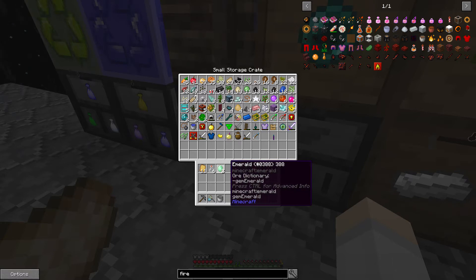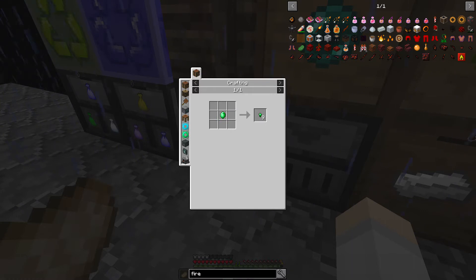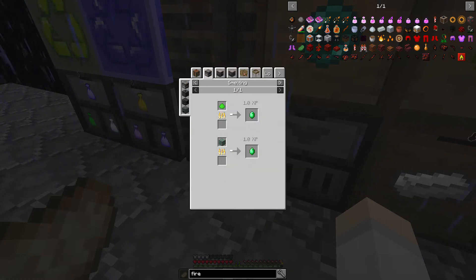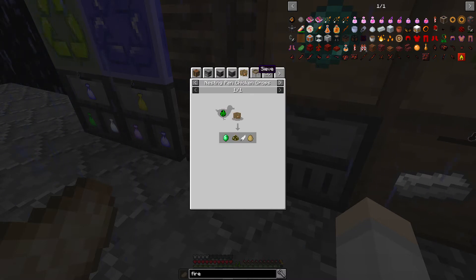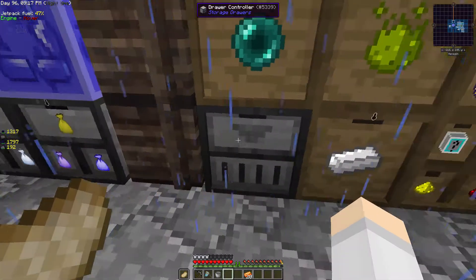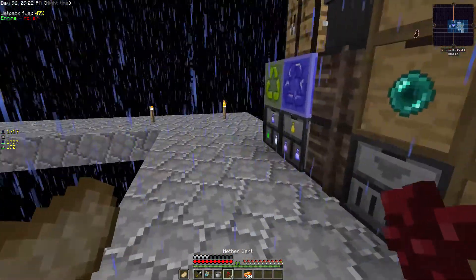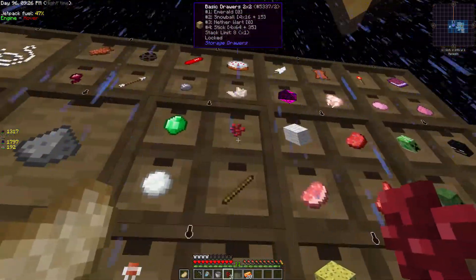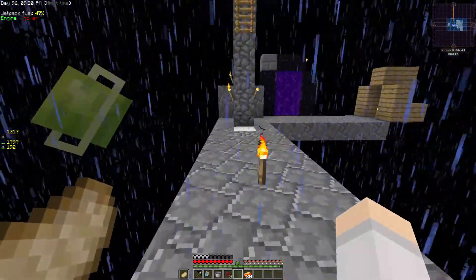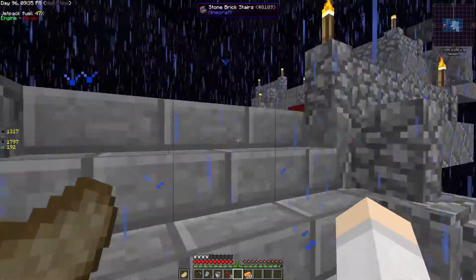How do we get emeralds? It's an ore I suppose. There's chickens - oh we can put gravel through diamond mesh. I might even have some nether wart. There we go, that should be enough. That's all I have. Well, I'll plant some of this stuff as well. Let's go to bed and get rid of this rain, and I gotta craft up the armor.